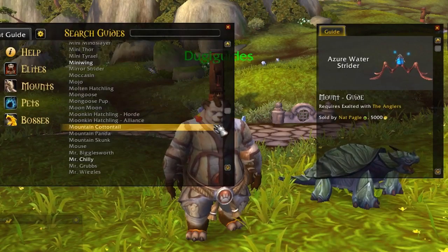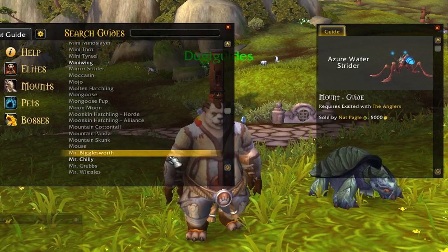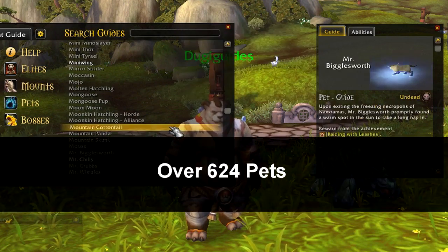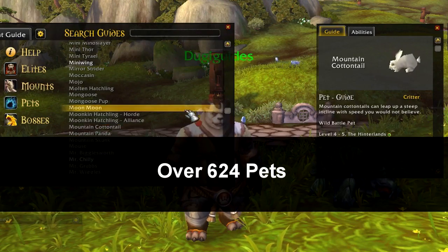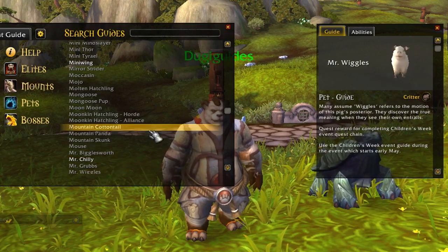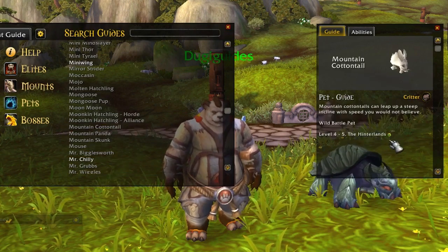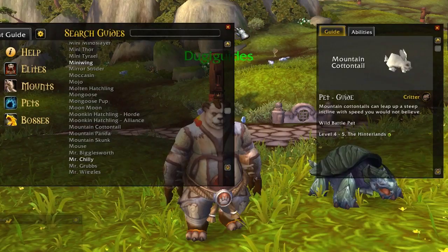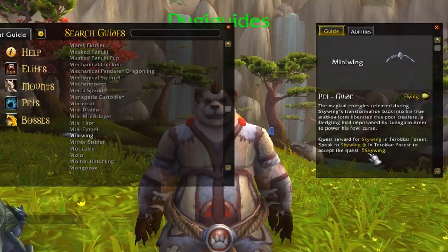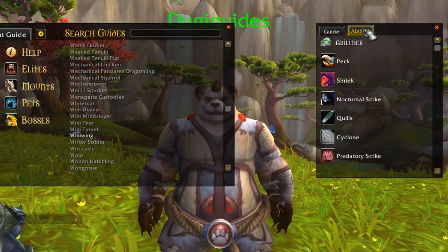Third on the list is the Pet Guides, which will provide you with information on how to get over 624 pets. Just like the Mount Guides, the Pet Guides will provide you with a guide and tooltips about its requirements. As an added bonus, we added clickable waypoint locations for wild pets so you will instantly know where to find them and at what level. Each pet guide also includes the ability tabs for pet battles.